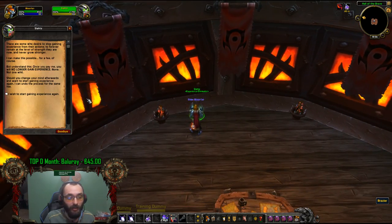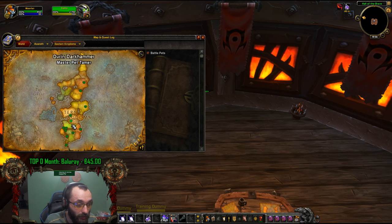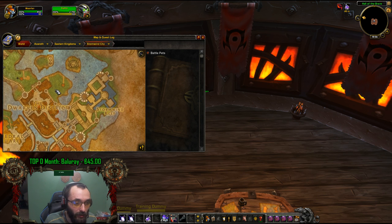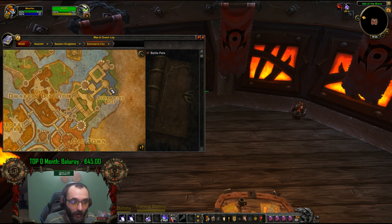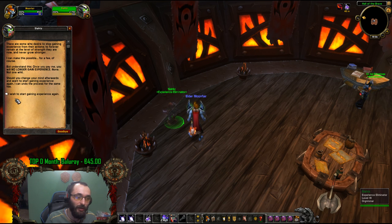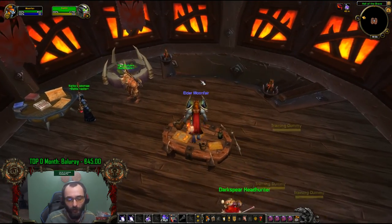For Alliance, you need to go to Stormwind Keep — on the right side of the king, in that corner. This is the exact position of the guy. You go to that spot, talk to the NPC, give him 10 gold and he'll stop your experience. You need to pay 10 gold for stopping the experience.